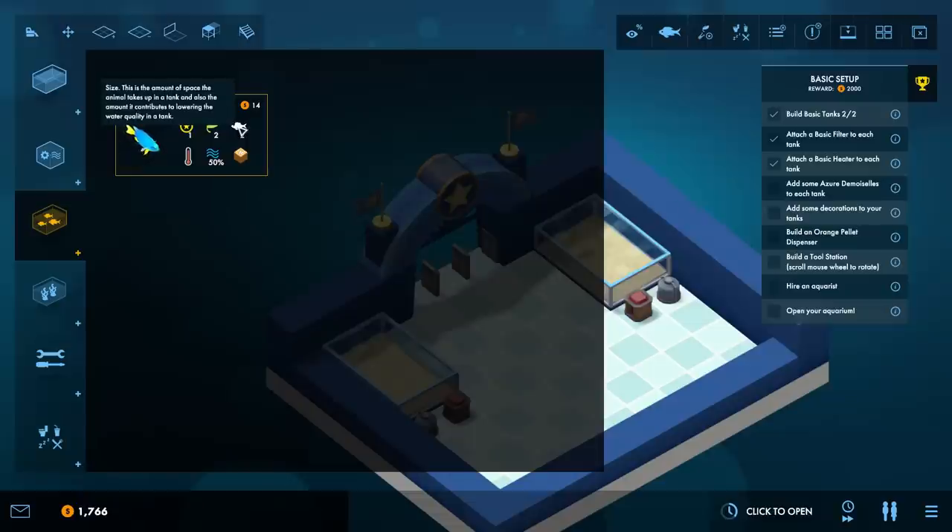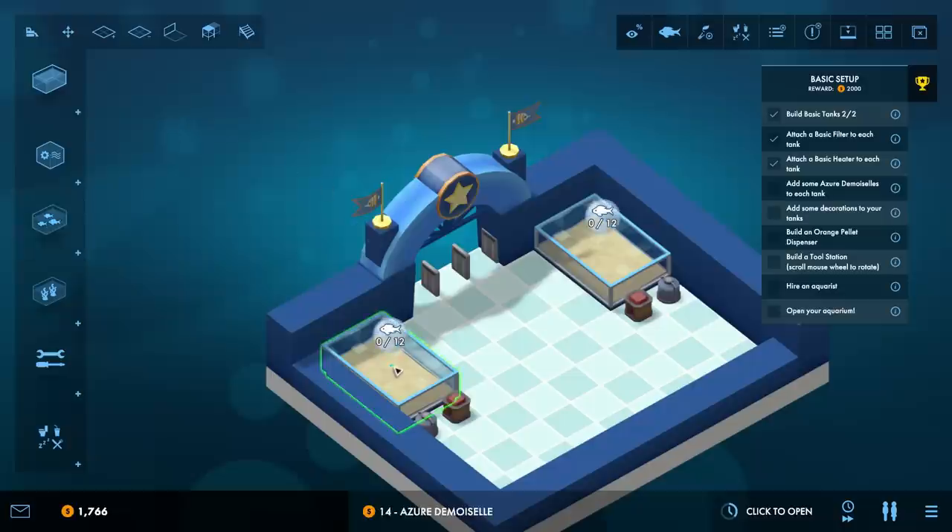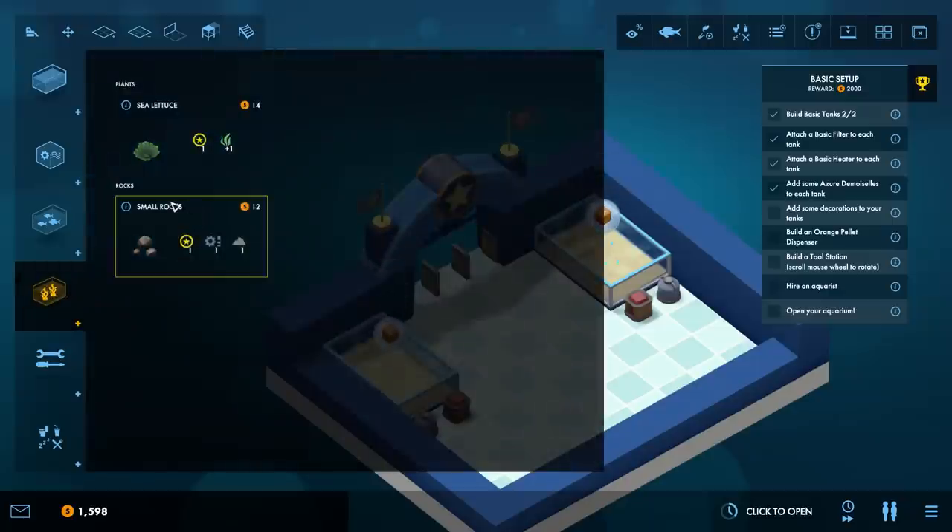The size value is the amount of space that the animal takes up - it takes up two. We earn two ecology points for having the fish in there, then we get prestige points when guests come and visit them too. We'll put some of these in here - I don't really know how many we need, we need them in each tank. More fish is probably better, right? We'll max them out - get around to 12. Also need to add some decorations to your tank - we can do sea lettuce and small rocks.